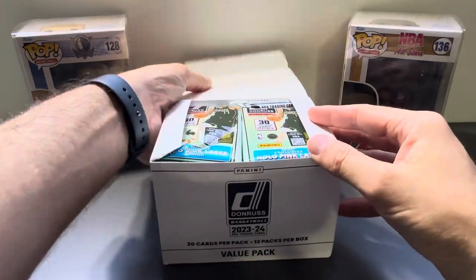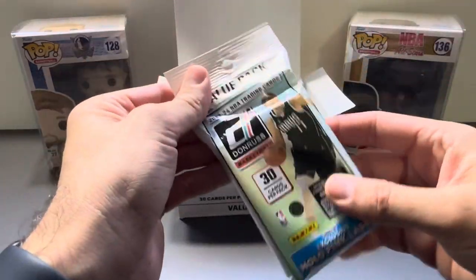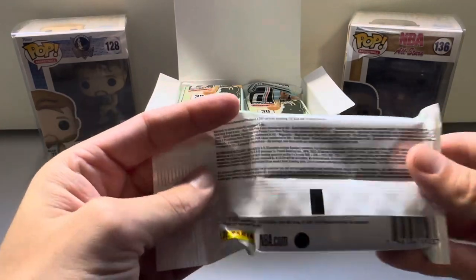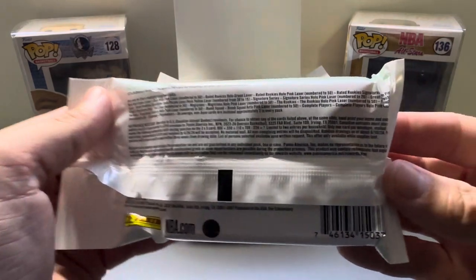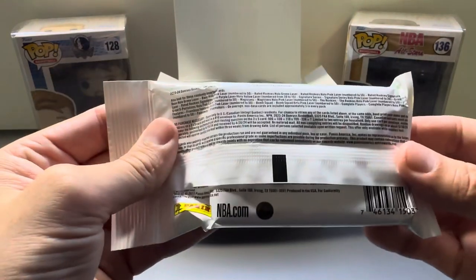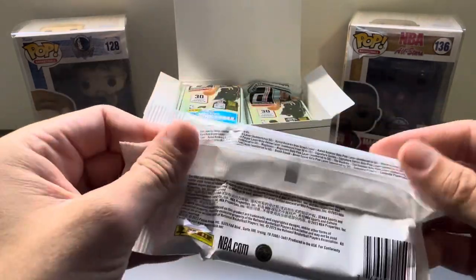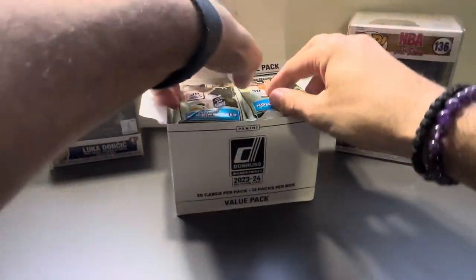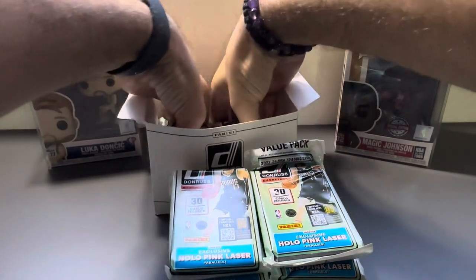We've got 12 packs in here, 30 cards per pack. These are the fat packs, the value packs, so you're not going to pull anything crazy. You've got heaps of numbered cards you can pull from these guys, but I've ripped about 20 and I'm yet to see one myself. If you want to give that a pause and read on through, you're looking for Wemby purple lasers — anything numbered Wemby, or even base cards selling for a ridiculous amount. The hobby's just gone nuts for Wemby at the moment, so I thought I'd jump on the wagon and have a crack myself.